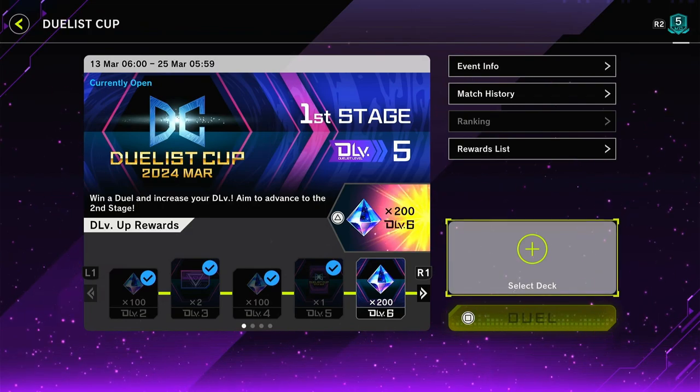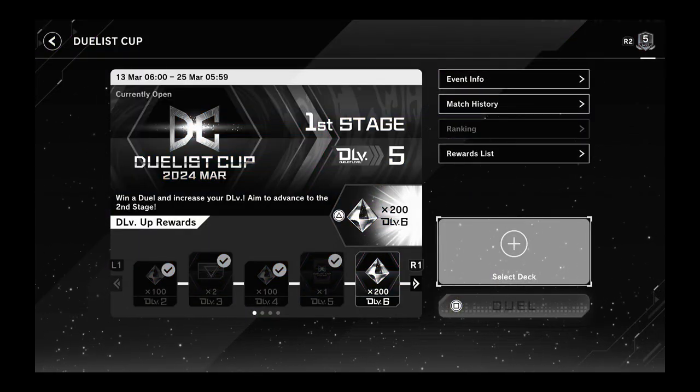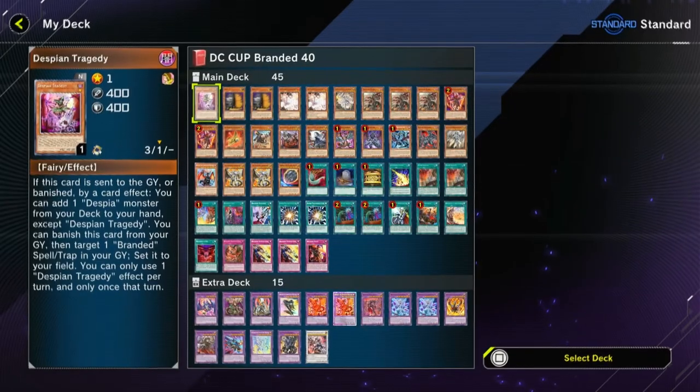I need a deck and I did have five in mind, but I forgot what the first one was, so I have four instead. First up: Branded. I'm always playing some kind of fusion deck, so Branded is the obvious choice for me here. I might have forgotten to put some cards in the deck because I literally made these before I hit record, so I might have to change some stuff at some point.